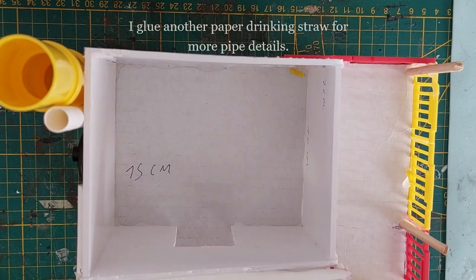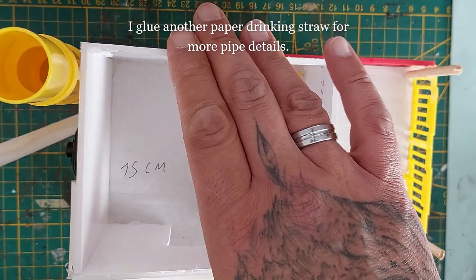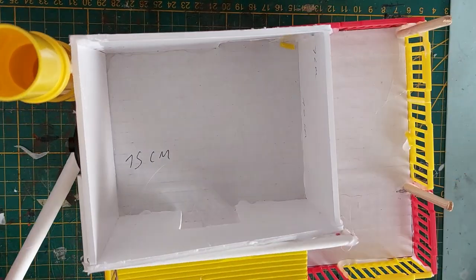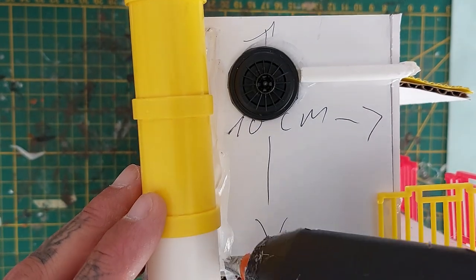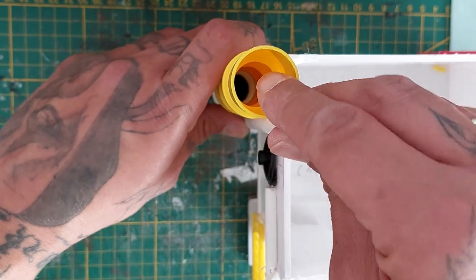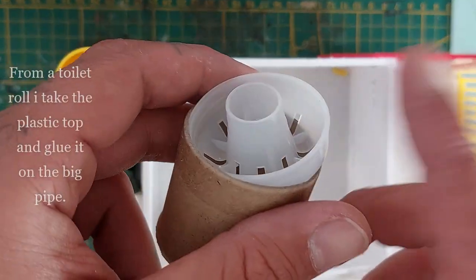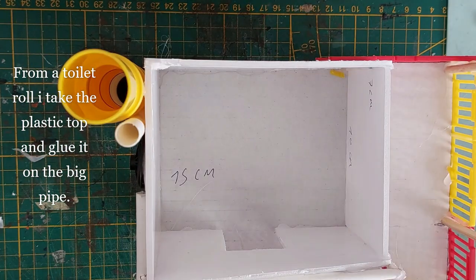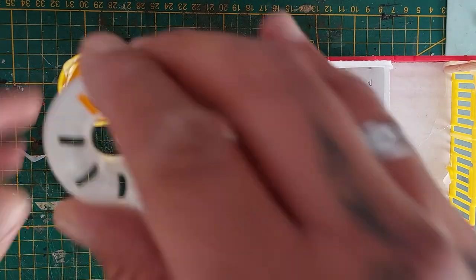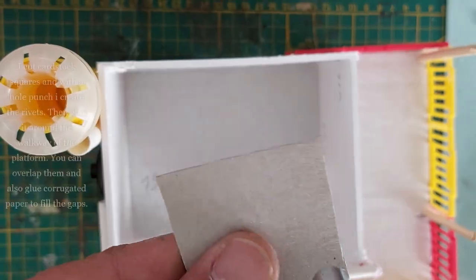Now we're going to set the roof aside and add some more details with another paper drinking straw, attaching that to the big pipe. I just love detailing these things — put hot glue down and stick it on. Make sure the building stands flush when you glue the straw into position so it's flush with the table at the bottom. I also have these toilet rolls and plastic caps from work — they make for great detailing, so I'm putting that on top of this big pipe.